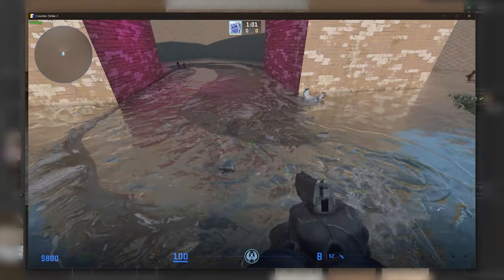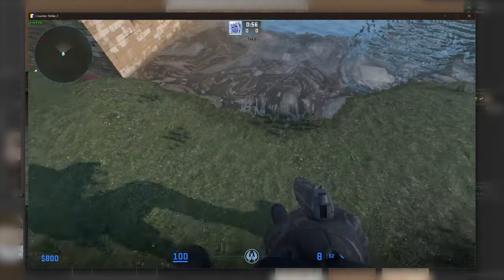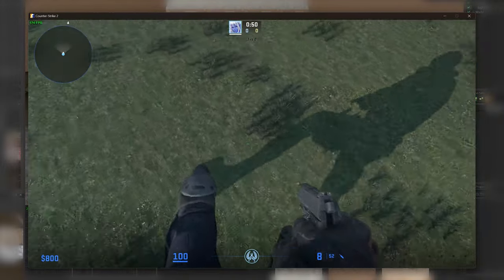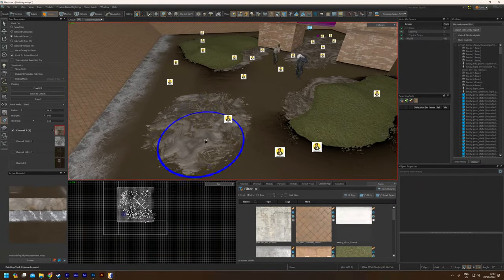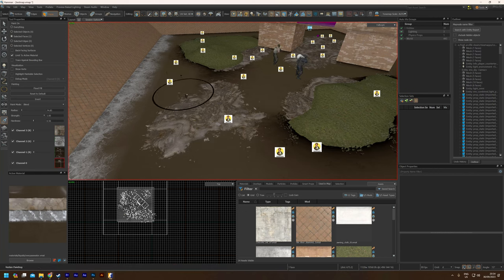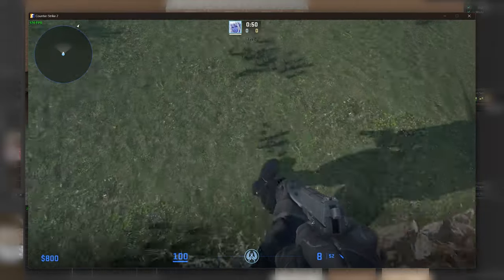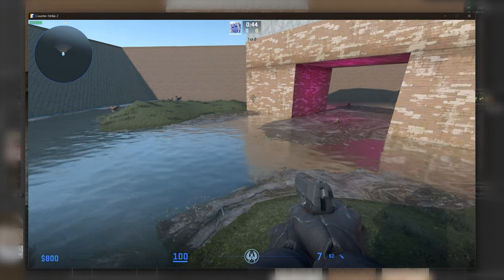My favorite thing to do in this test map was flooding the whole thing with water. It was really simple — you just put down a mesh, put a water texture on top of it, and you're done, at least for knee-high water. The water effects just work without doing anything extra. With certain water types, you can even paint extra foam in any location you want. Water blend textures — it's real, and it's as awesome as it sounds. I can't wait to create a more fully featured map with this later on. That's definitely going to be a video. If you'd like to see that, please let me know in the comments.